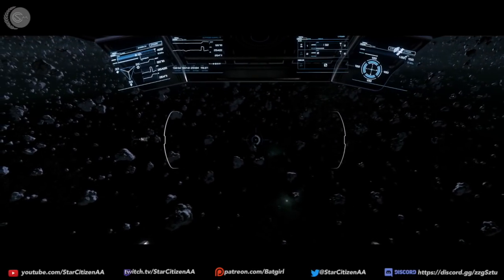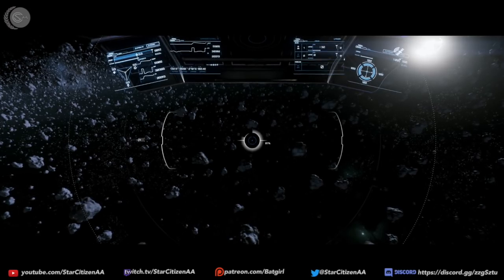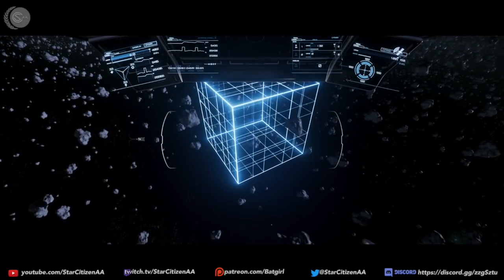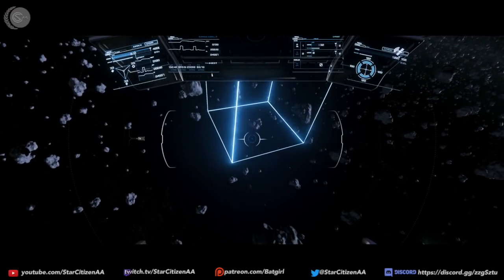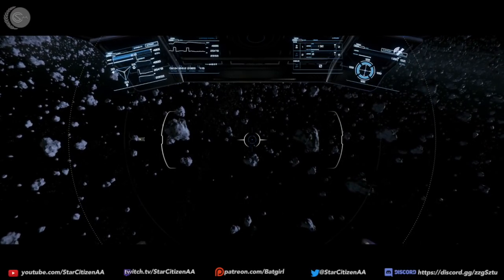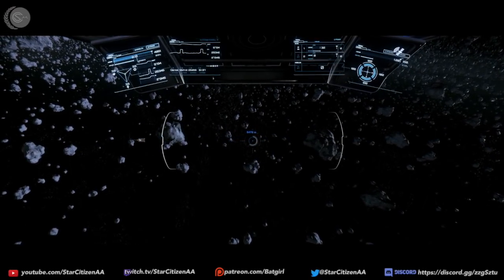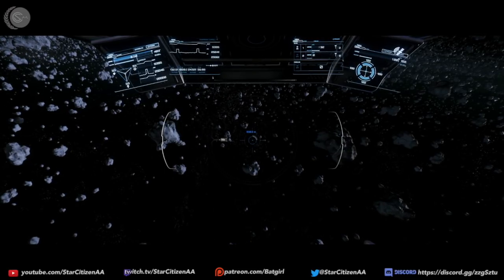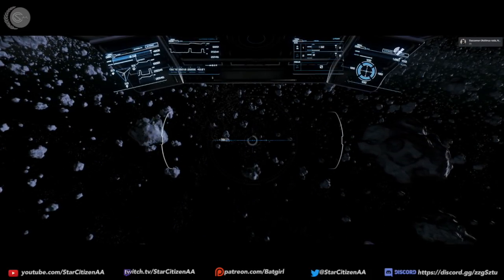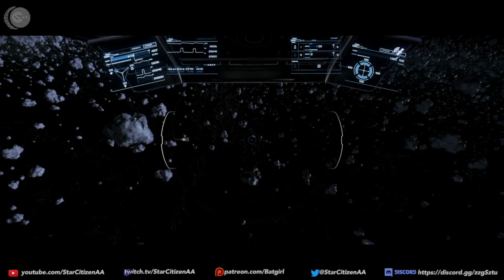Nothing right now, so we are going to go prospecting. Prospecting, of course, is looking for the node, not mining the node. So we are going to find some nodes. There's a node right there, but I'm not going to go through the painstaking process of finding the right node because you could be here for quite some time. I can reduce my area that I'm searching in, but I think that just reduces the area around my ship, not in front of me — I still have to make it bigger to see what I was seeing.